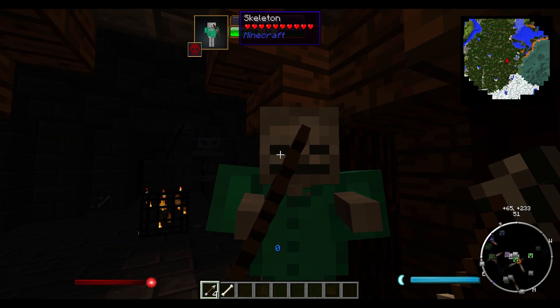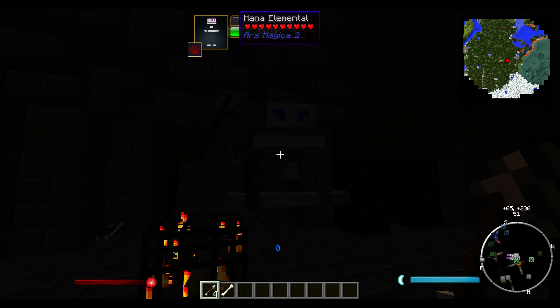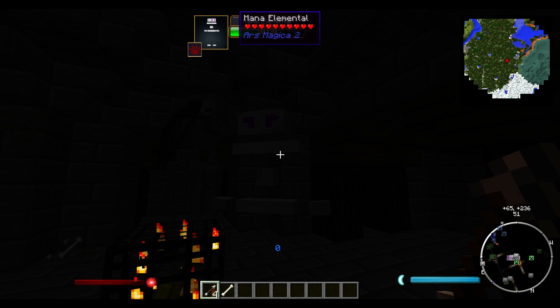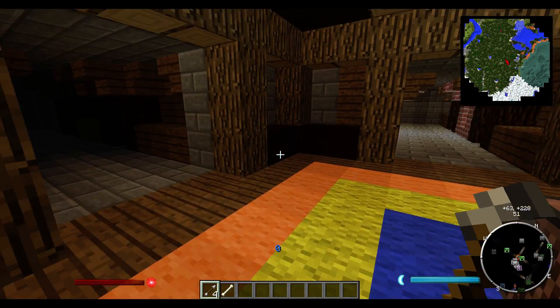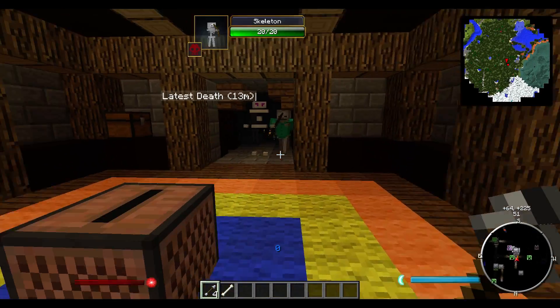Skeletons could be Romulans. Possibly Cardassians? No — Jem'Hadar. And zombies can be Klingons because they're big and stupid. Anyways — nice looking armor going on there. Would you care to trade me? I have this arrow — would you like to trade? No, you don't trade. That'd be really cool to have a spell that compels skeletons to trade with you.